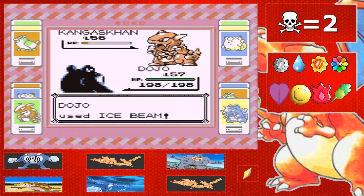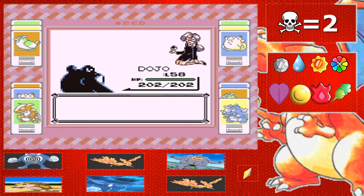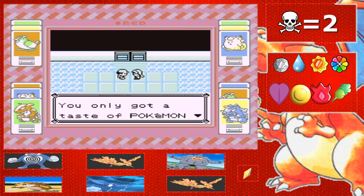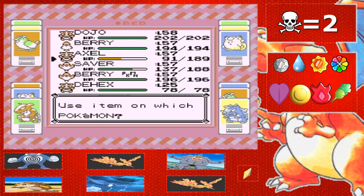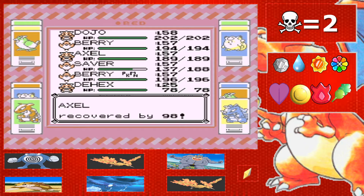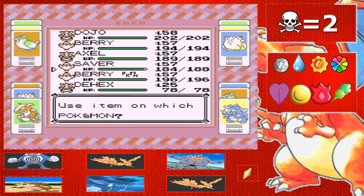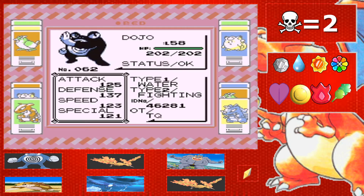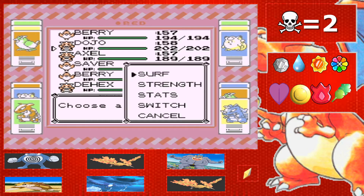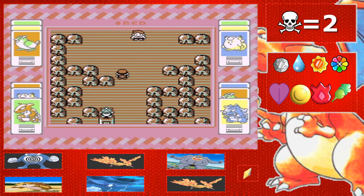We've gotten through Lorelai! Dojo leveled up to 58 — I'll take any level ups I can get. For dinner tonight, totally off topic, I had the best flatbread I've ever had — a buffalo chicken one. It was so freaking good. Usually I take pizza over flatbread any day, but that buffalo chicken flatbread I'd take over cheese pizza. Anyway, I'm going to switch things up. It all depends on the randomizer — my rival could have Caterpies and Weedles and it'd be super easy, or he could have Mewtoos and we'd probably lose.